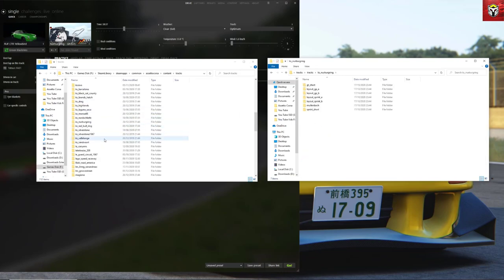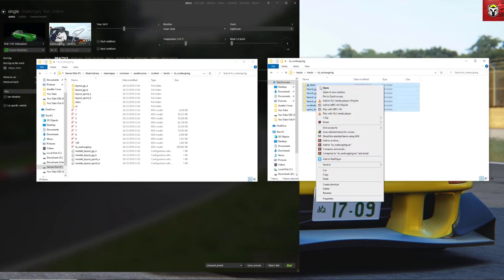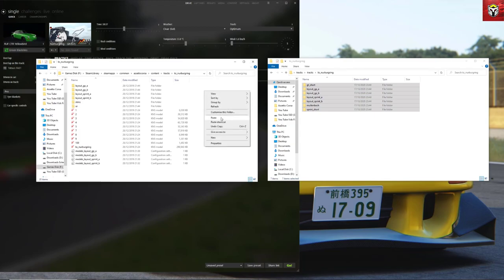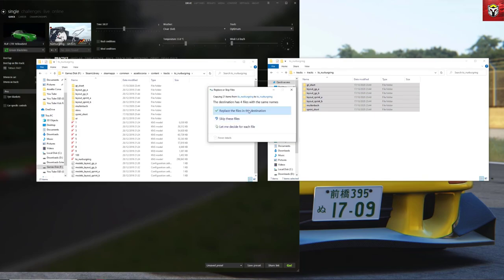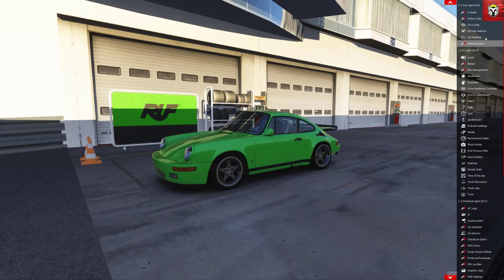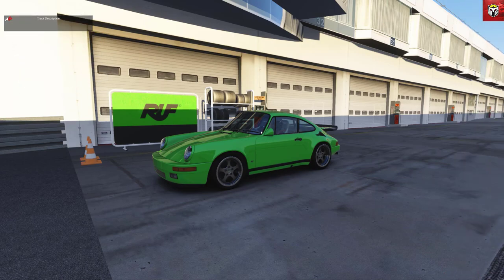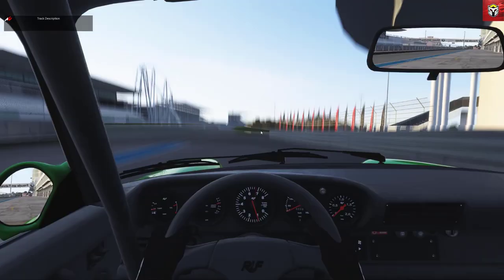To install, go to the Nürburgring folder and copy over each one. On the right you've got all the new track files, and you copy them over to the main Assetto Corsa folder — it will replace a couple of text config files. In the game, in the Porsche, you go into AC Apps and put the 'Track Description' piece on the dashboard. This is what displays the corner names as you go around the corners on track.